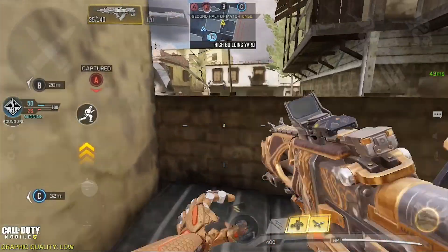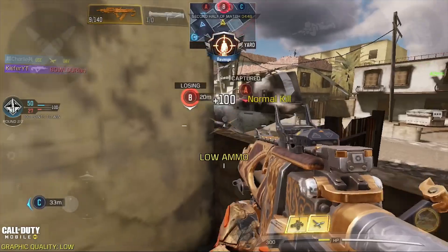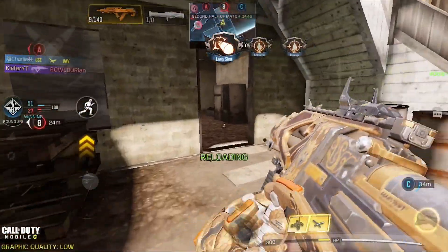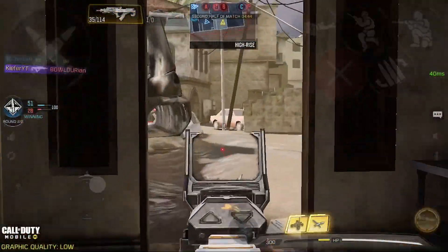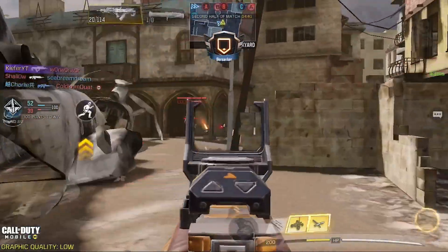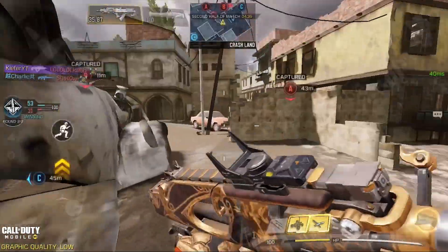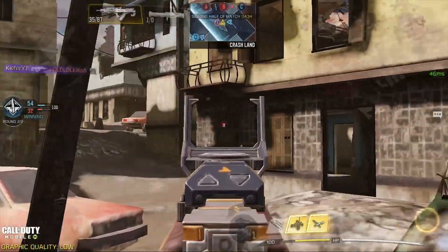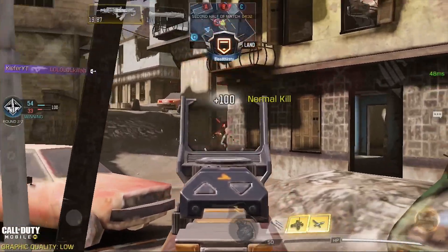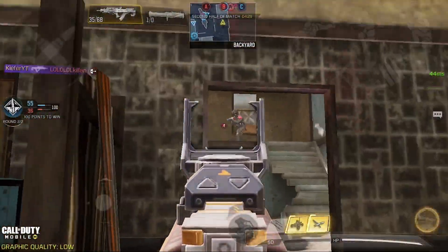Coming up at the number 5 spot we have the BK57. The reason this gun is only at number 5 is because of its bad recoil — it's not that bad but not that good either. Having an inconsistent recoil can mess with your muscle memory when learning a gun. The BK also has a really slow scope-in time which makes it harder to react, especially in close range battles. But other than that, the gun's range and damage is insane.